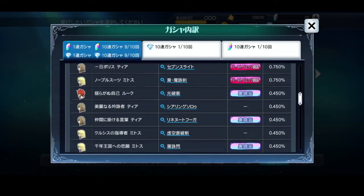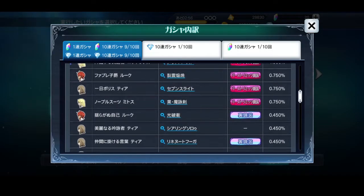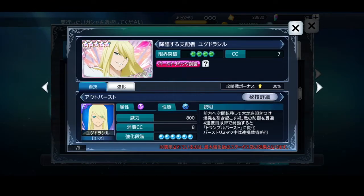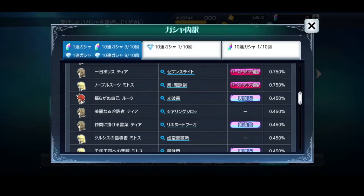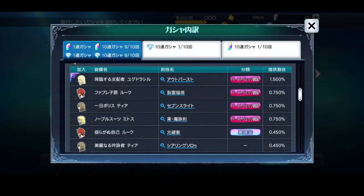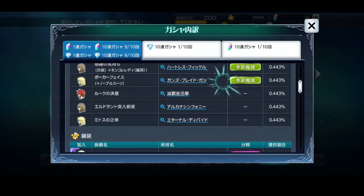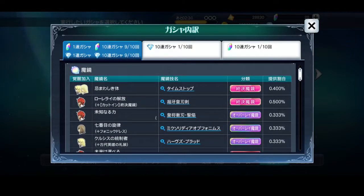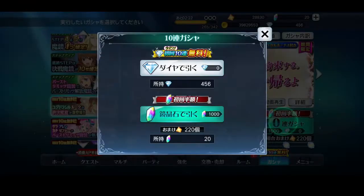Let's take a look at the five-stars. There are new five-stars for everybody it seems. Tear doesn't have a new mirajart but she does have a new five-star, which is nice — so if you don't have stuff for Tear you'll at least be able to get some. I've rambled on long enough, let's do the three multis I have here and see where it goes from there.